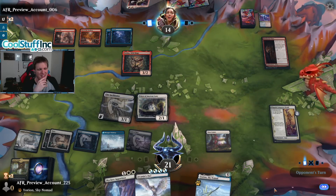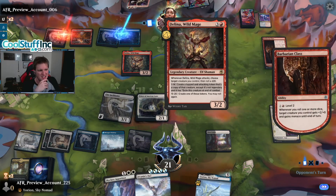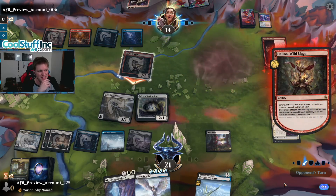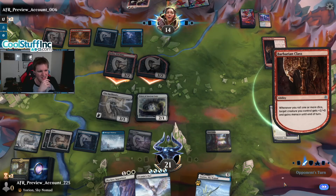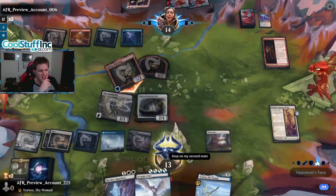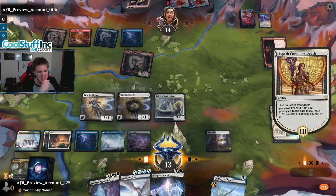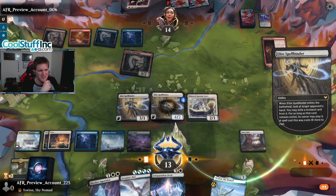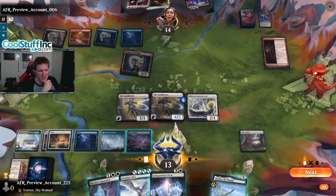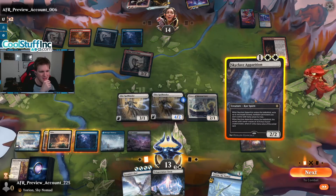So how's this work: when it attacks, choose a creature, tapped and attacking — if it's not legendary exile this at end of combat. They get two rolls — okay, menace — we'll take. Should have blocked, but I guess I have a Spellbinder coming back anyway. I'm playing it really loose here because my opponent's on a pretty crafty deck and I feel kind of bad that I'm not playing many new cards, but it's Magic — it is what it is. There's a Prismari Command over there.